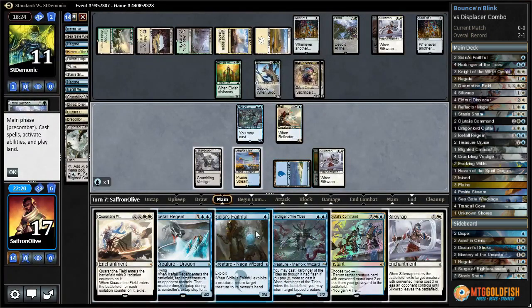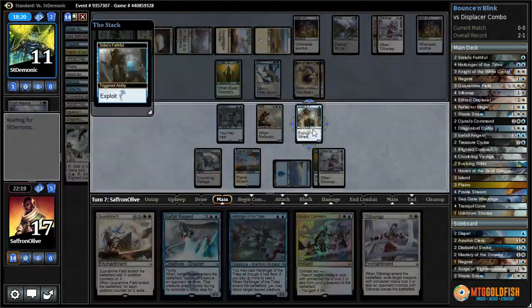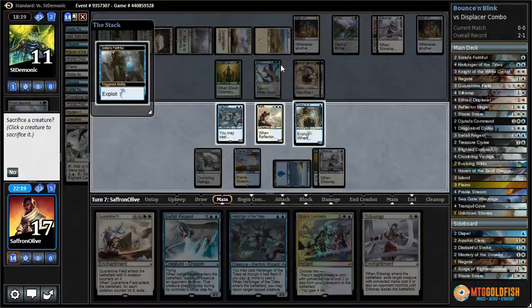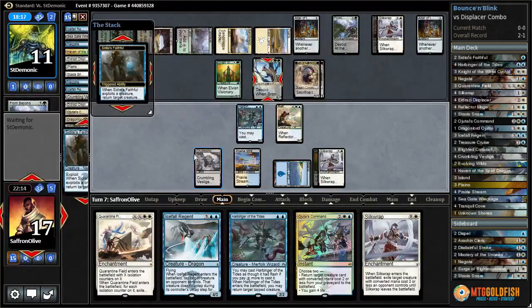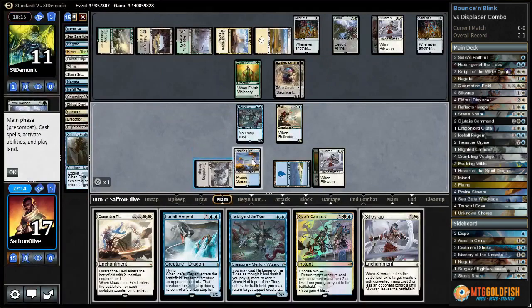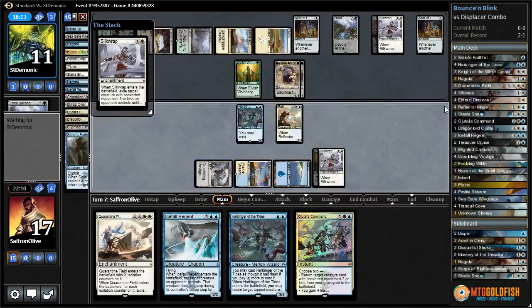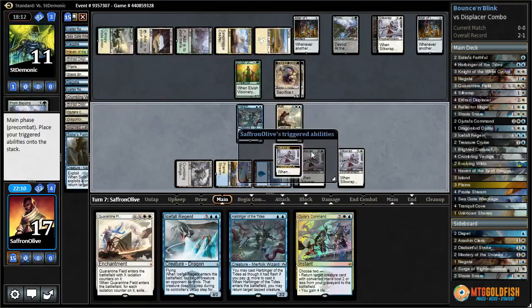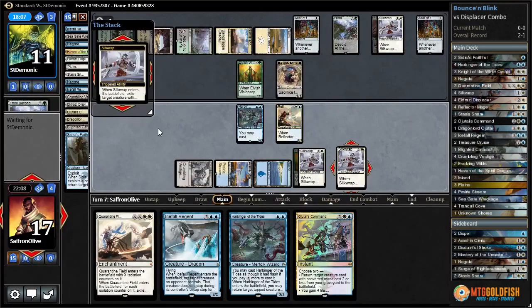It might keep us alive for a turn. DC's Faithful - sack it, bounce the Brood Monitor. And then I think we still get a Scion token. Feels bad. Well, the story of us not drawing lands - that narrative is consistent.